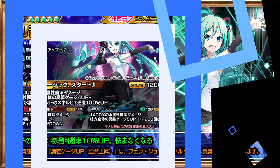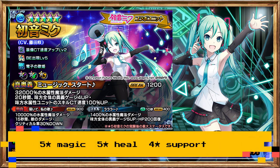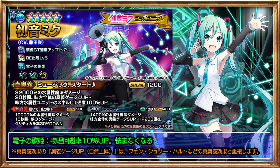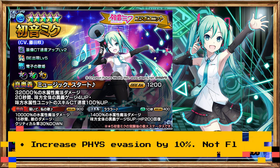First, let's have Awoken Hatsune Miku, a water unit. Main role: supporter. Item slots: 5-star magic, 5-star heal, and a 4-star support. She has 3 passive abilities: increase equipment CT by 10%, increase BE output by 25%, and increase own physical evasion by 10% — will not flinch.